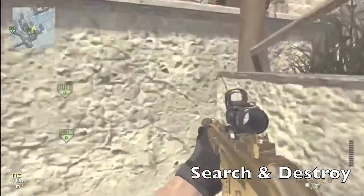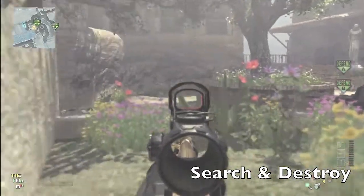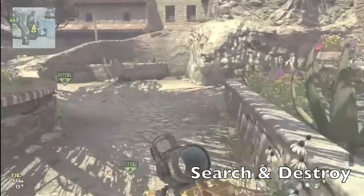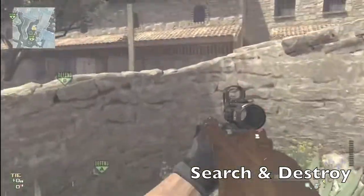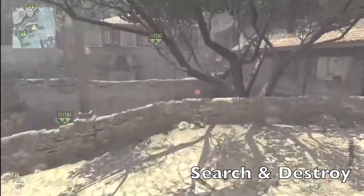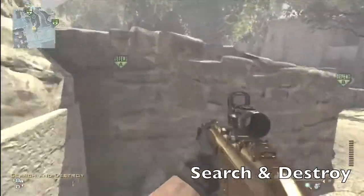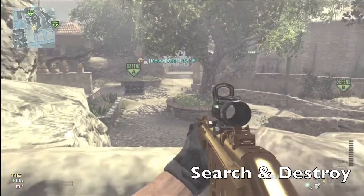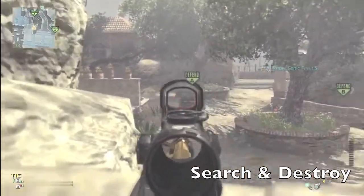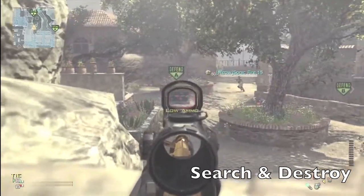Moving over to A-Search. There are so many different places to get lines of sight, although it is quite open for a bomb site on Search and Destroy, so don't expect too much cover. This wall area, like I showed before, is a great spot. Look at that — it's a perfect view and he has a head glitch and everything. It's just a grand old time.